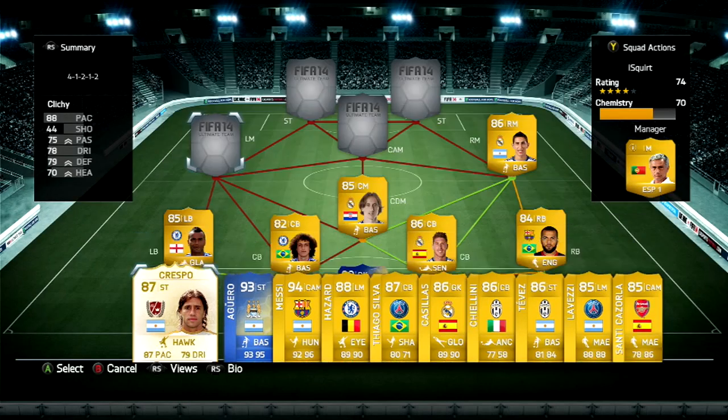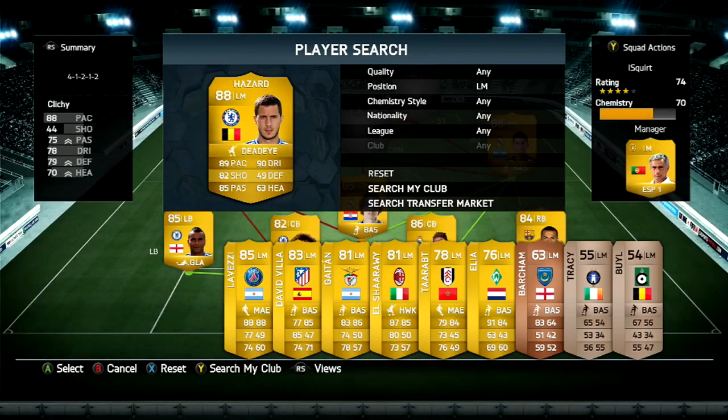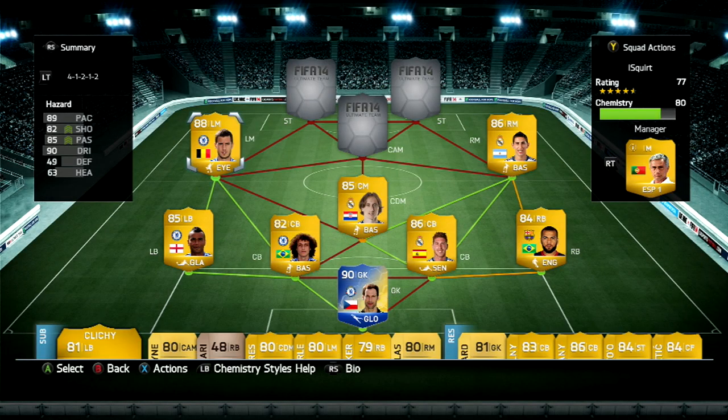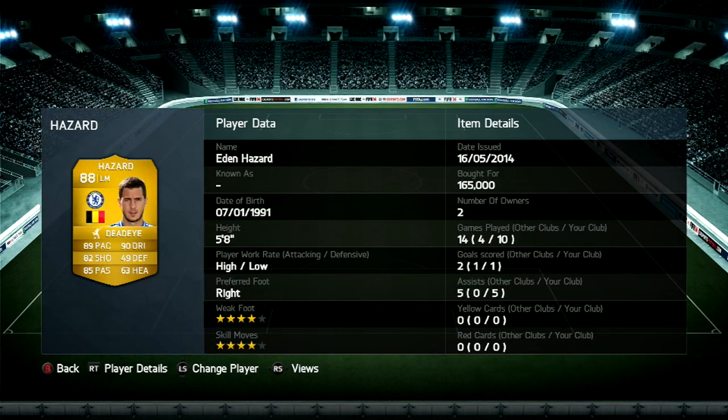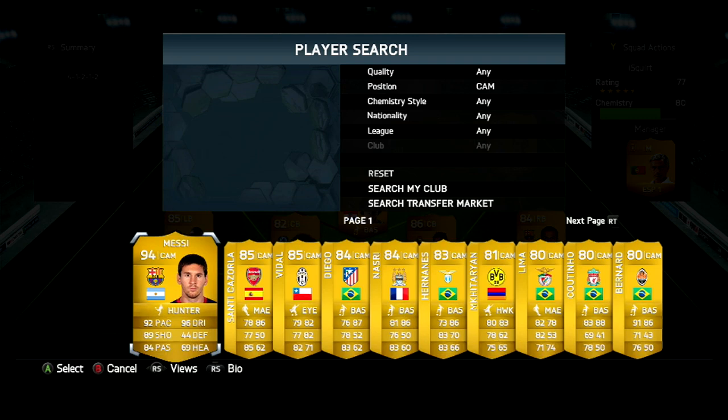Left mid: 88 rated Hazard. I've tried the Team of the Season card, I reviewed him — please check that out. But this guy, 88 rated left mid, with 89 pace, 90 dribble, the shooting and the passing, four weeks with four skill moves, high attacking work rate. 165k is a absolute bargain, if you ask me.